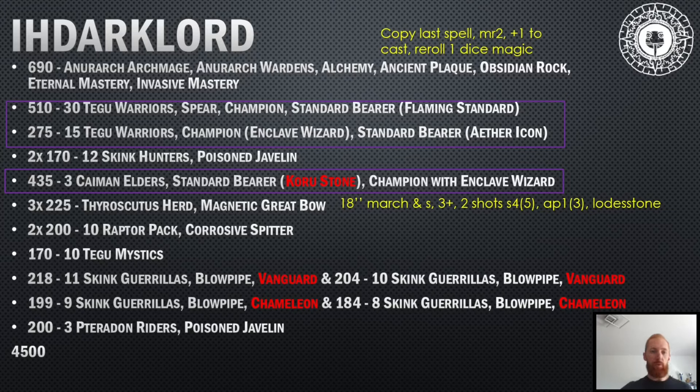He has a unit of 30 Saurus Warriors as his only big block, a small unit of 15 Saurus Warriors, two units of Skink Hunters with javelin, and below that some more Skinks - two units of Skink Gorilla Vanguard, two units of Skink Gorilla Chameleon. That's six total Skink units shooting poison, quite scary for big monsters. Then three Caiman Elders, three single Tyrant Skinks with the Magnetic Great Bow, which are quite popular for Sorian Ancient, two units of Raptor Pack, a Saurus Mystic unit as the mage bunker, and a Terradon Rider as chaff.